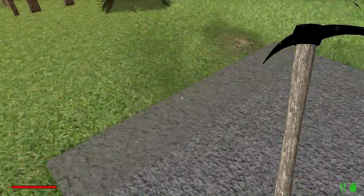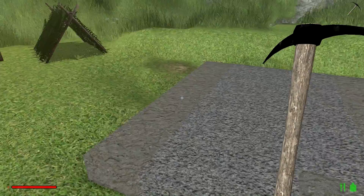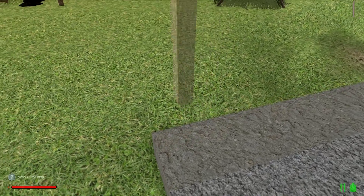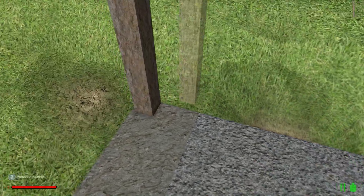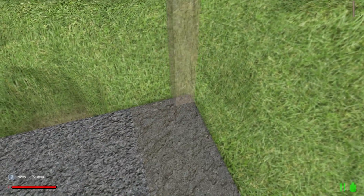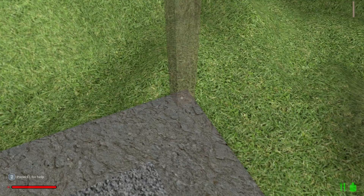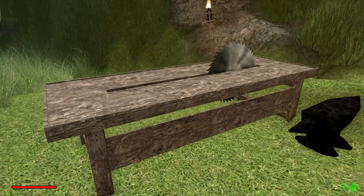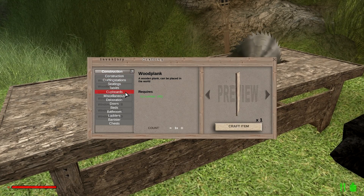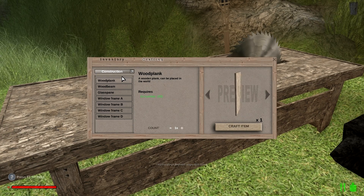Alright, we've got a little house platform here and let's build — let's put the beams up. We've got our four beams placed. Let's see about a door — we've got tables, covers, miscellaneous — I could build a door. Alright, we've gotta have a door. Construction: wood plank. Let's see what the plank is for.